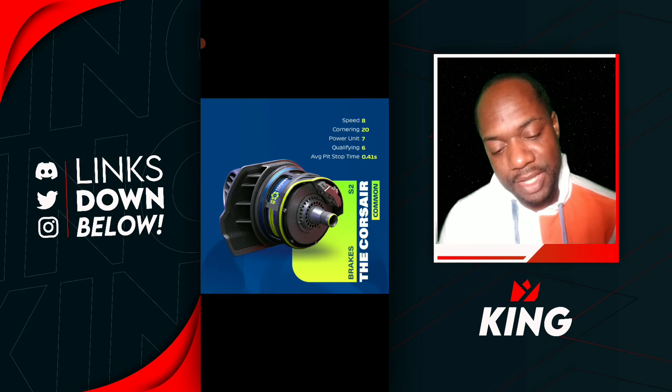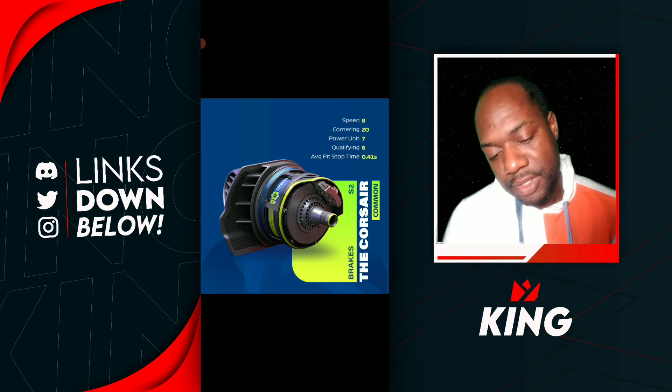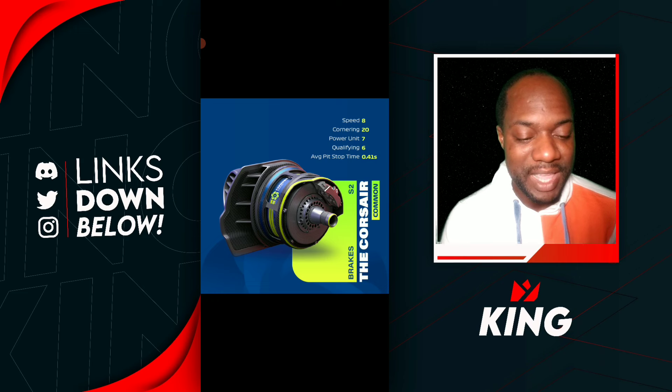Next up it's going to be the brake — a Common Series 2 brake, the Corsair. Look at the attributes of this brake: Speed 8, Cornering 20, Power Unit 7, Qualifying 6, and a pit stop time of 0.41 seconds. The Cornering on this brake is going to be nice.